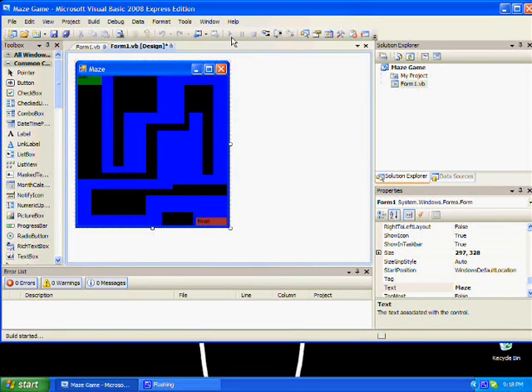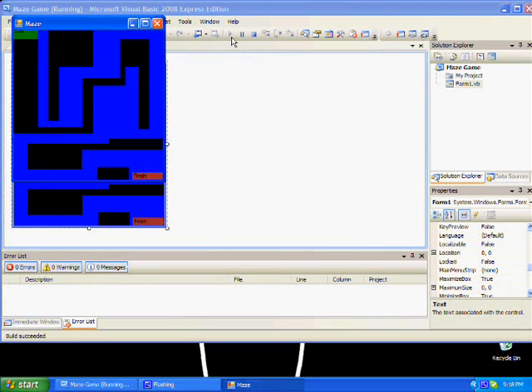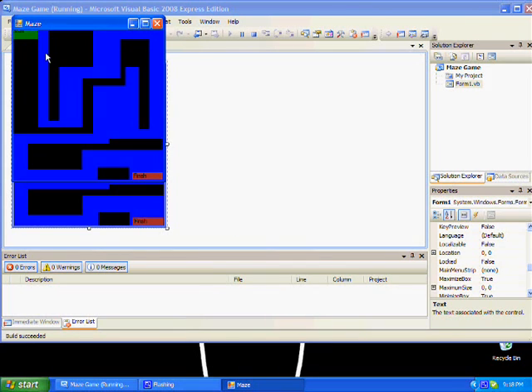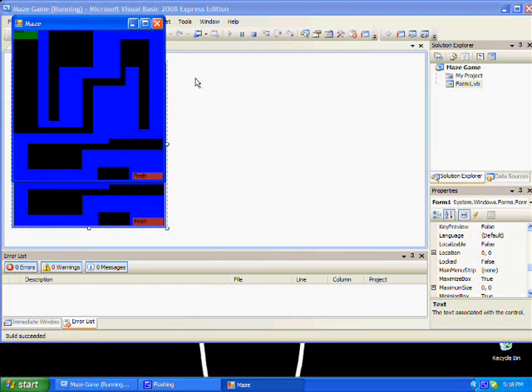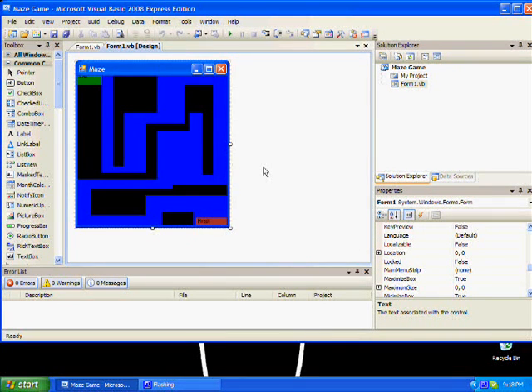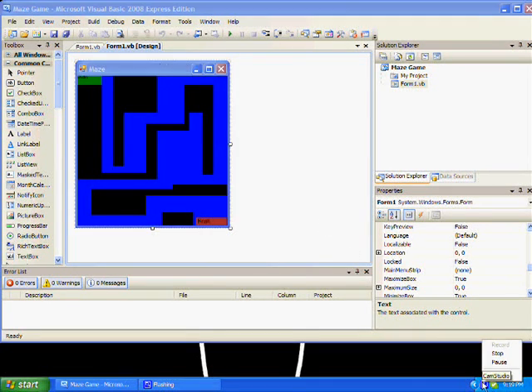What you need to do now is test it. There you go. I'm going to show you the error if you did touch the block - there, as you see, that's how it can happen. Well, that's tutorial 1. I will do tutorial 2 - I will show you how to do level 2. Peace out.